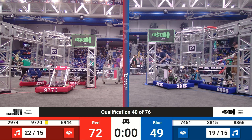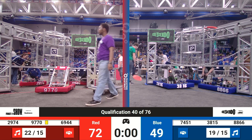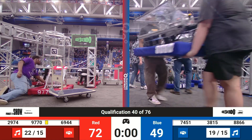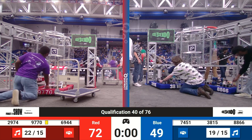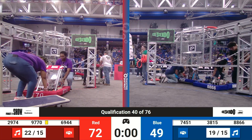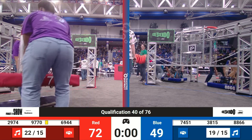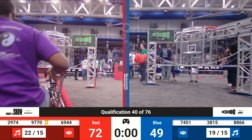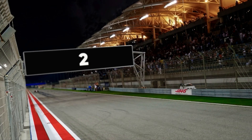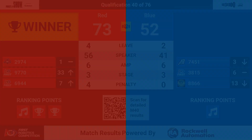All right. The F1 car has left the starting line and they're headed around the track, getting up to speed to come down the front straightaway one more time to tell us who was victorious in that match. As we await, it travels around the course. And here it comes around the corner — three, two, one — down the straightaway: Red Alliance victorious in that last match with a score of 73-52.